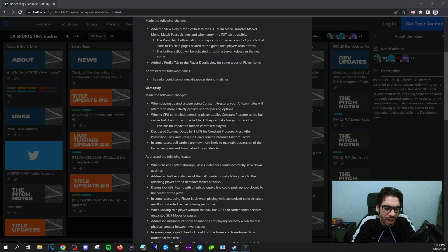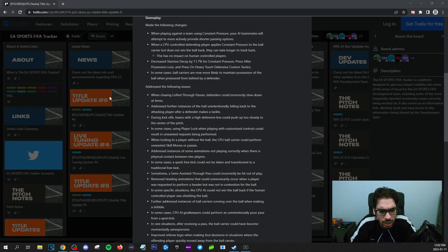When chasing lofted through passes, defenders could incorrectly slow down at times — yes, that happens all the time, it's really annoying. Addressed further instances of the ball unintentionally falling back to the attacking player after a defender makes a tackle. I guess that's improved defensive tackling with manual.